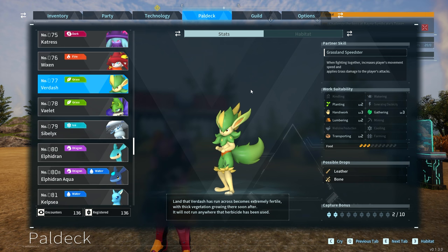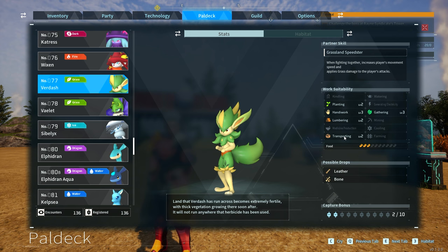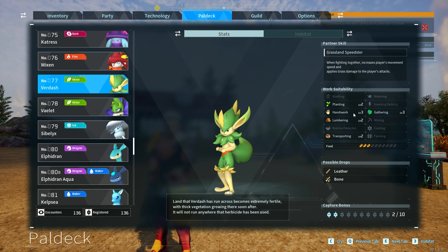Another great pal to use for Handiwork is Verdash. Verdash has level 3 in Handiwork, level 3 in Gathering, level 2 in Planting, Lumbering, and Transporting. So it's a little bit of an all-rounder. It can come in handy doing very different tasks at your base — if there's Planting required, it can fill in; if there's Gathering required, it can fill in; if there's Lumbering required, it's going to do it; and if you need help building something, it's going to come help you.